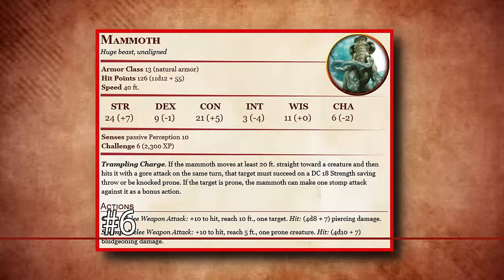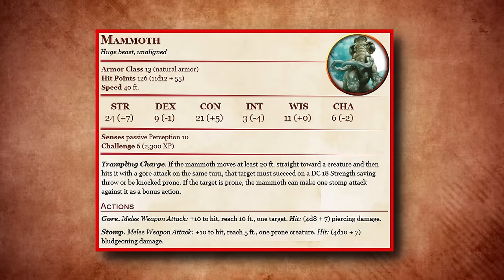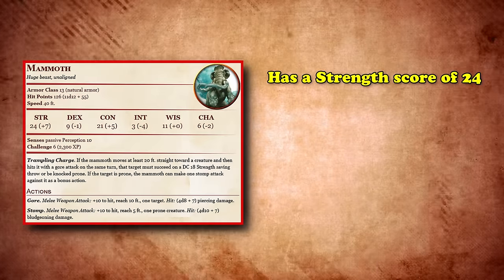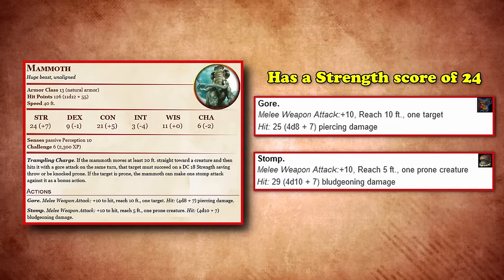At number 6, we have the Mammoth. If you need to turn into a Huge-sized creature that is strong, bulky, and able to move large quantities of items or objects that might be in your way, then you can absolutely do no wrong by becoming a Mammoth. With its 24 Strength score, you can hit enemies both easily and powerfully with your gore and stomp attacks, dealing 25 and 29 piercing and bludgeoning damage respectively.